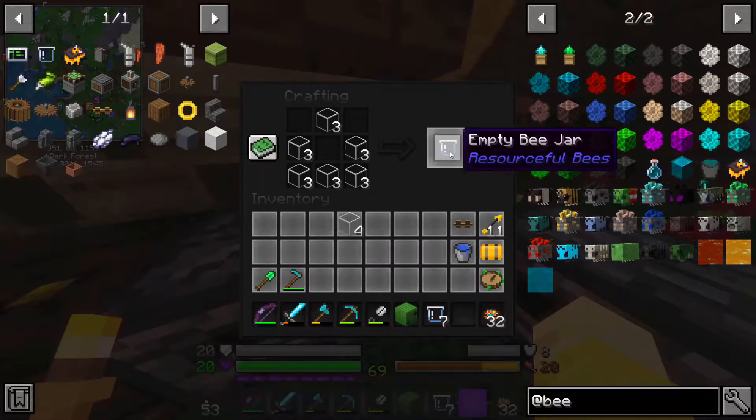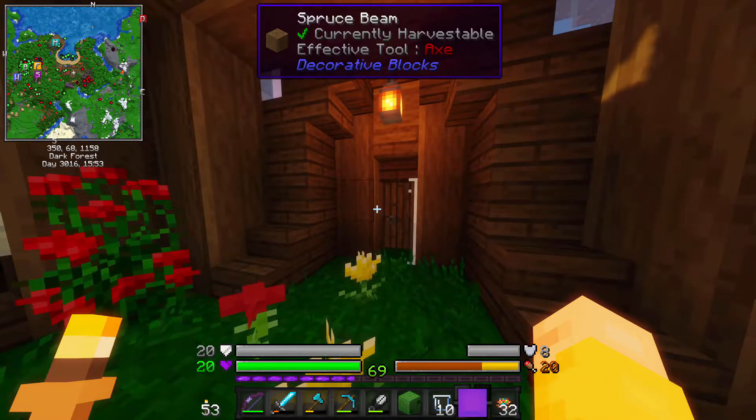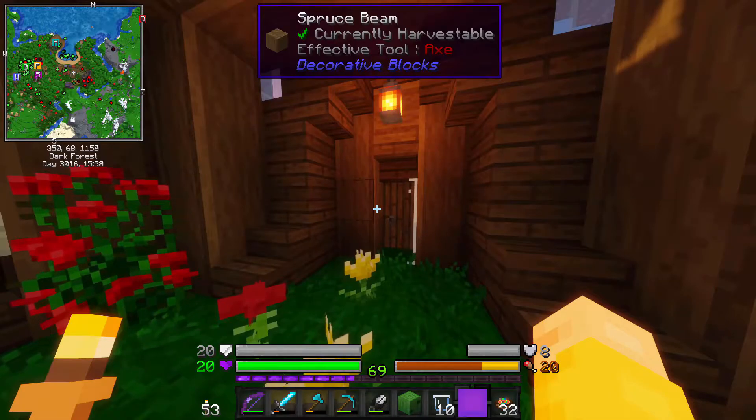Then we shift click — there we go. We've got 10 jars. So now what we're going to do is go to the wild, find some bees, and I'll cut back when we find some because I don't know where the hell bees are going to be.